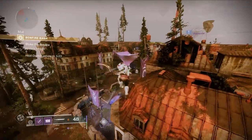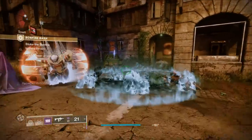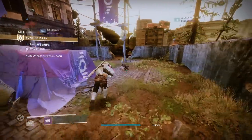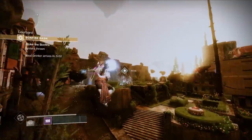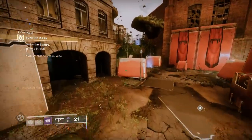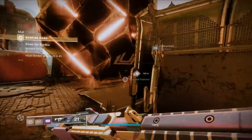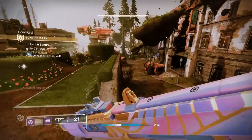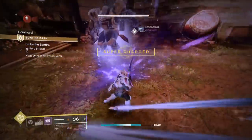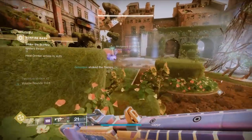One more important note: apparently after you completely max out an armor set on one character and move on to a second, in past years objectives would go faster — for example, 10 crucible matches would become 5 on the second character and even fewer on the third. This is not the case with this year's solstice; you have to regrind everything just as much as on your first character. There's also a bug where you can't transmog any of the solstice armor, but that will likely be fixed as time goes on.